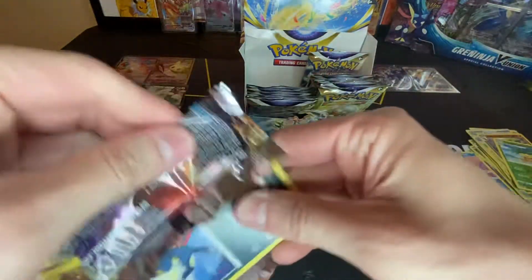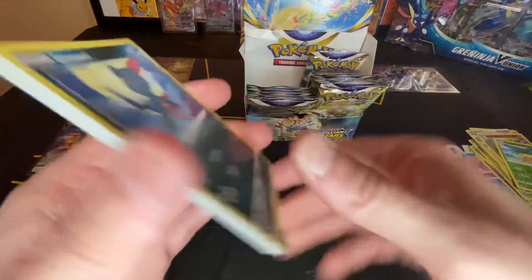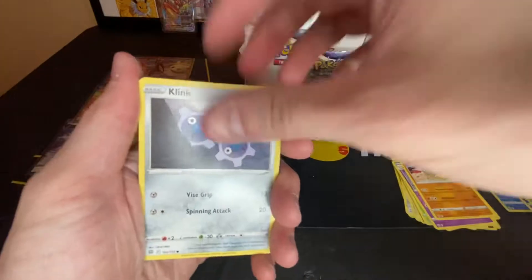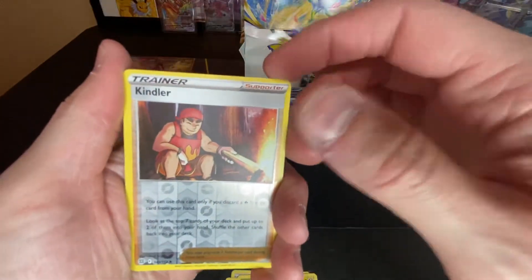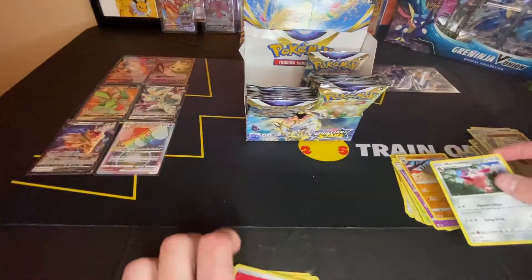Klink, Spiritomb, reverse Kindler, and a Wormadams — back-to-back Wormadams right there.